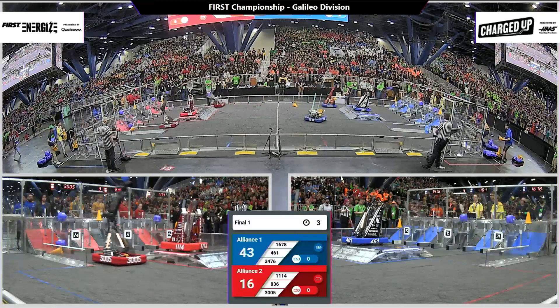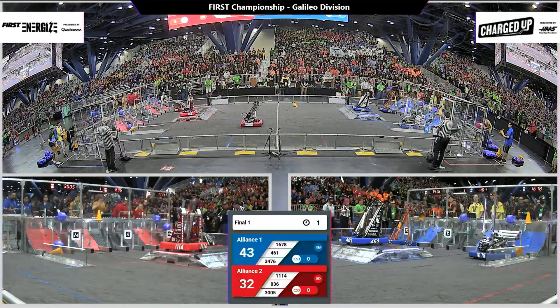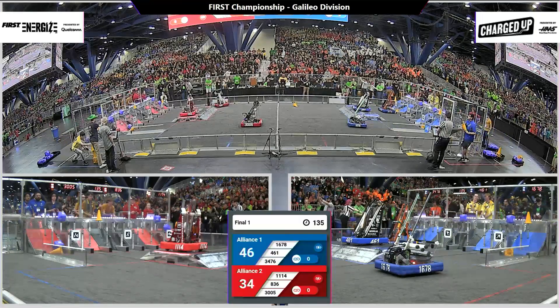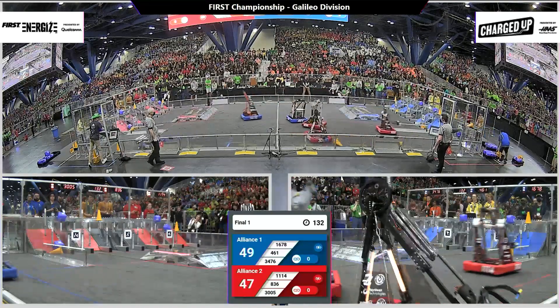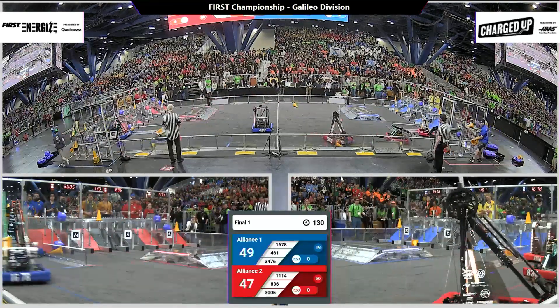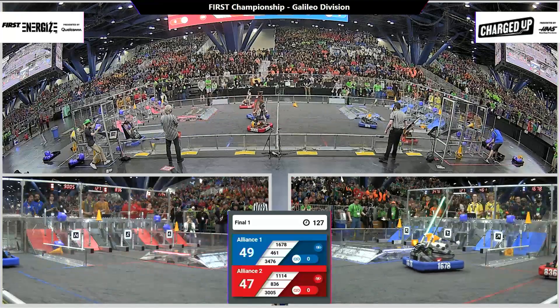Both alliances getting up, docked and engaged. We have six game pieces scored for the Red Alliance — six for the Red Alliance. 49 to 47. Blue Alliance has a very, very slight lead as the human drivers take control of their robots.